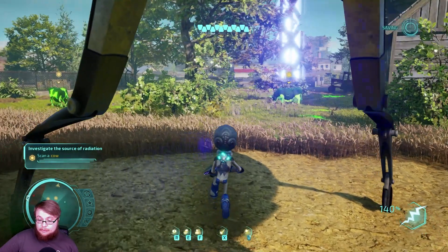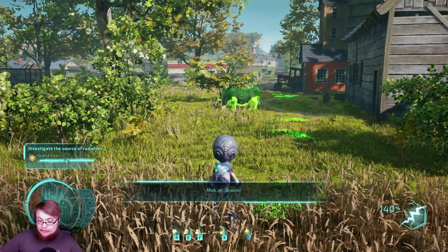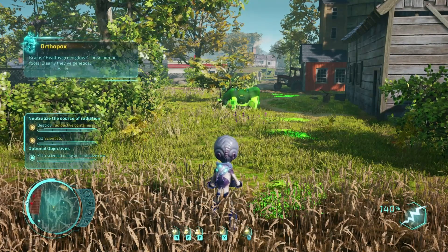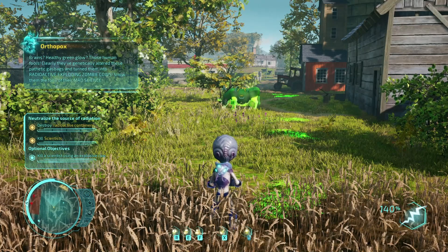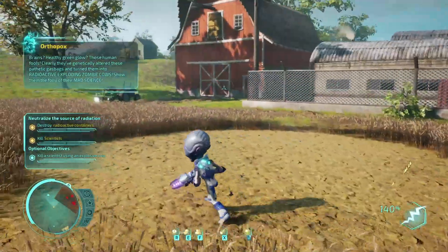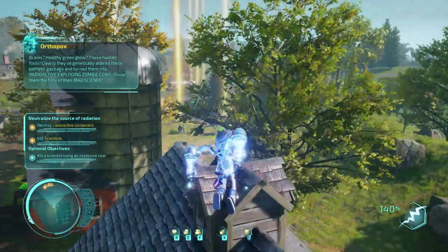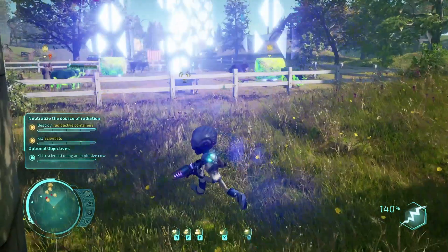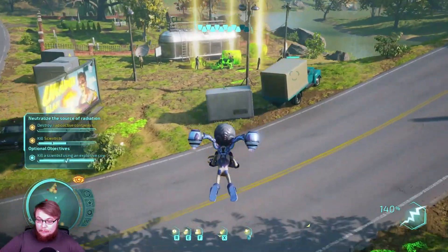When you get started out, you really just want to pretty much destroy anything going green — kill the cows and the scientists. Those human fools have clearly genetically altered these pathetic gas bags and turned them into radioactive exploding zombie cows. A little tip: it's better just to toss the cows.